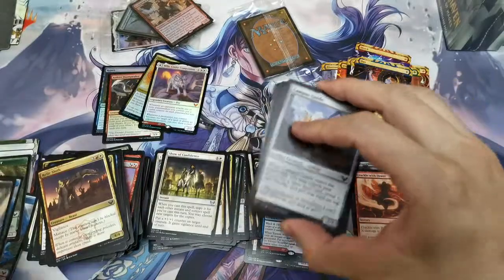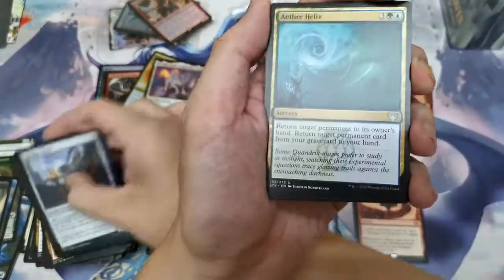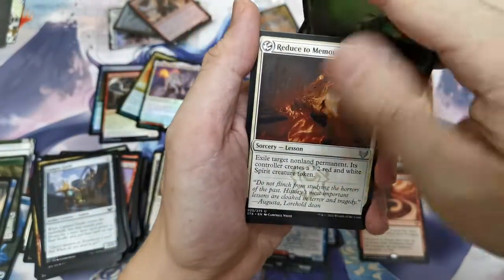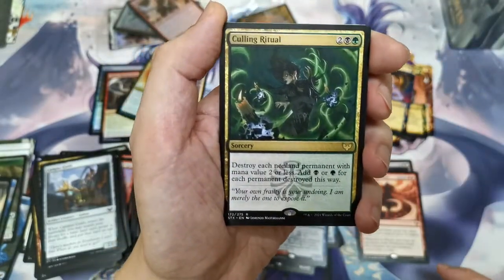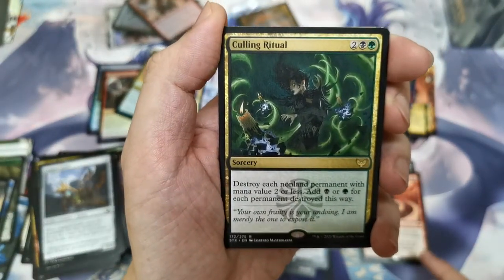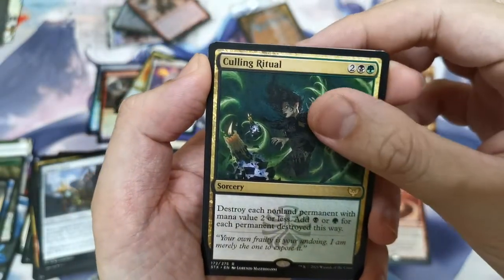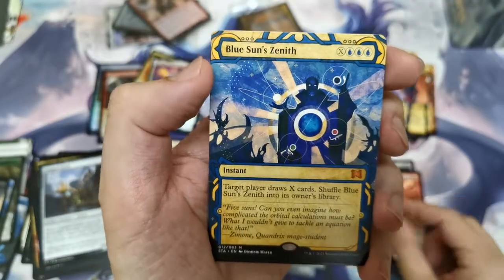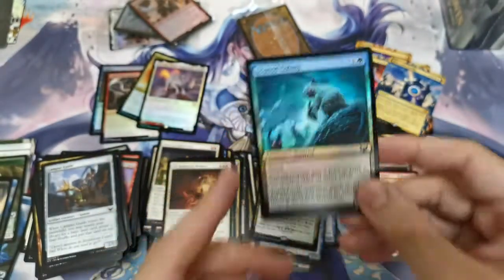Aether Helix, Master Symmetries, Reduce to Memory, and Culling Ritual — destroy each permanent with mana value two or less, add a black or blue mana for each permanent destroyed. In multiplayer EDH games this card can be quite crazy if cast early. Blue Sun's Zenith, and a Squirrel Colony — squirrels, Toshiko's new best friend!